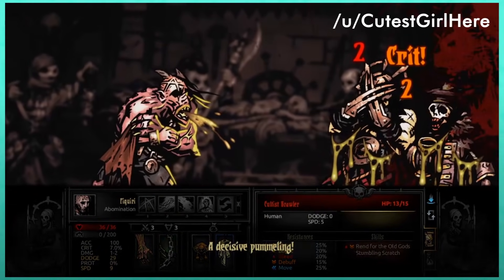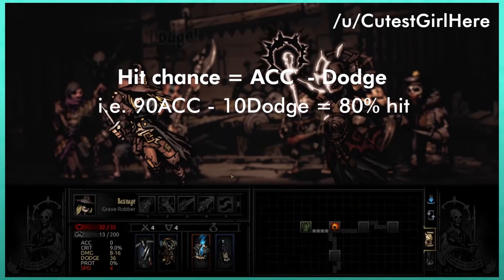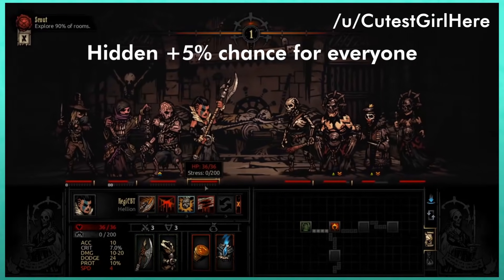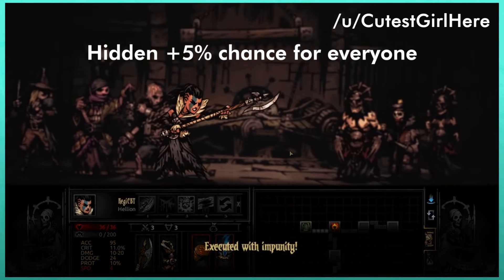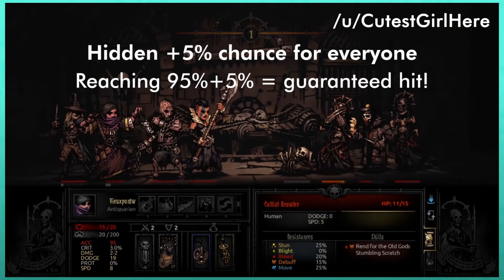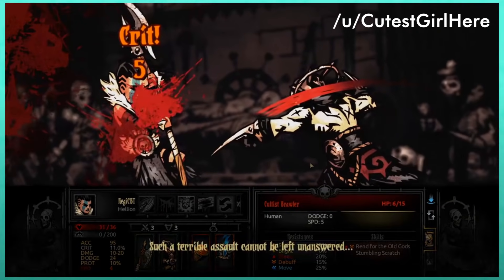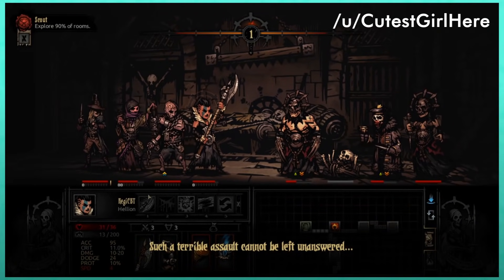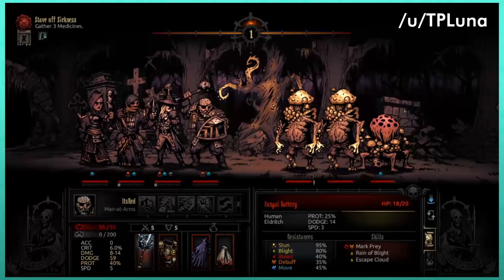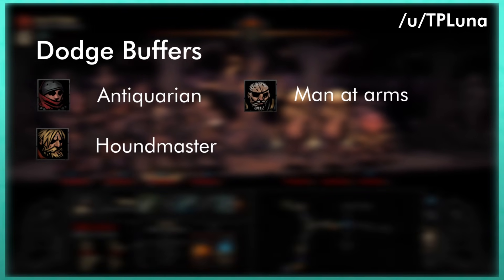Understanding some of the math behind the game could go a long way. Hit chance equals accuracy minus dodge: so 90 accuracy against 10 dodge gives an 80% hit chance. The game constantly adds a hidden extra 5% hit chance bonus to all hero and enemy attacks, turning that 80 into 85. This means that reaching at least 95% hit chance guarantees all attacks will land — that hidden 5% pushes it to 100. So stack accuracy trinkets, quirks, or buffs to try to reach that 95% threshold. Protection is more reliable than dodge, but dodge can make the game a joke if you can stack 100+ with the Antiquarian, Houndmaster, and Man-at-Arms.